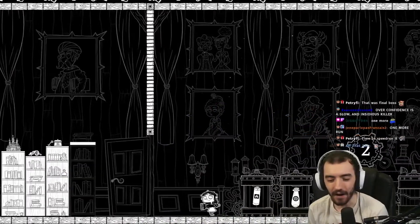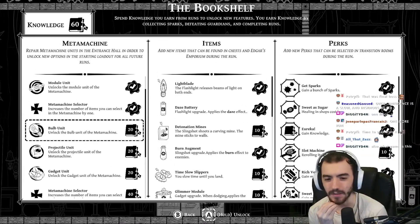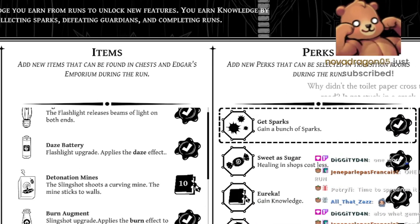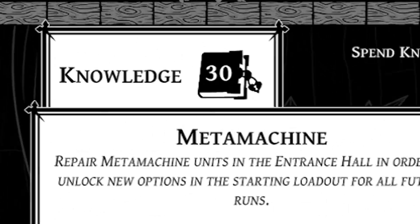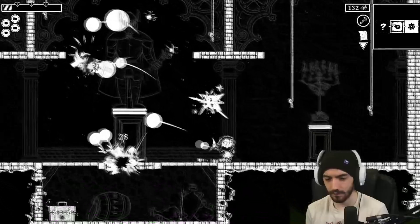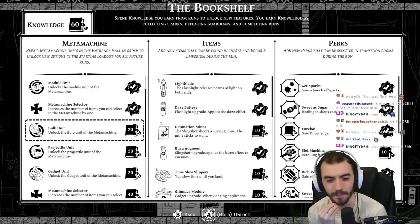Now let's talk about the outside of a run — and it's not too much. Outside of a run, you have a bookshelf filled with three sections: the Meta Machine, Items, and Perks. The Meta Machine allows you to choose items and perks at the start of a run, and the Items and Perks sections let you find unlocked content in a run. You unlock everything with a currency called Knowledge, gained after every run. There are three ways to get knowledge: killing a guardian gives you three knowledge, collecting sparks gives one knowledge per ten collected, and choosing knowledge as one of your perks after a guardian fight.